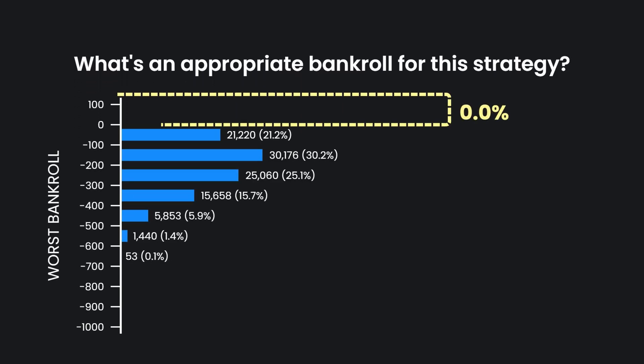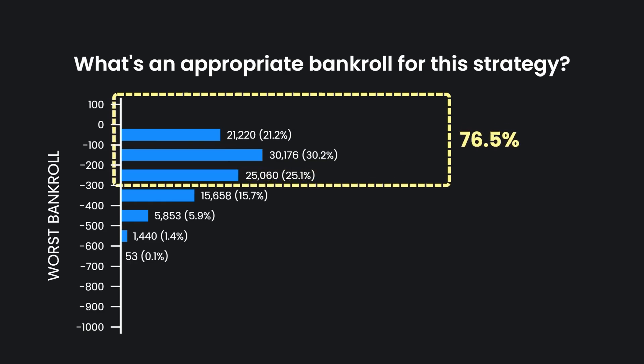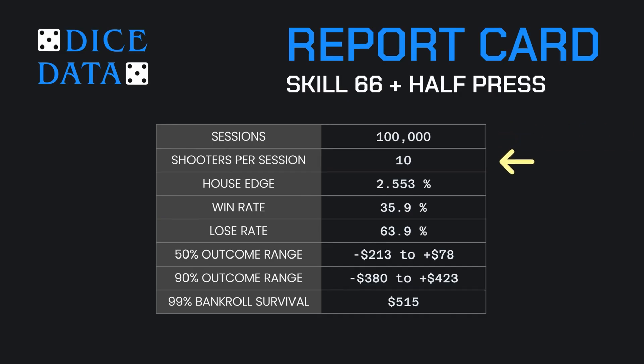This is a chart of the players' bankrolls at their worst during the session. Let's look at the report card: we simulated 100,000 sessions of 10 shooters each, and the overall house edge was 2.553%. 35% of the sessions ended with the player winning money, while almost 64% lost money. The middle 50% of outcomes ranged between a loss of $213 to a win of $78. The middle 90% ranged from a loss of $380 to a win of $423. Players with a bankroll of $515 survived 10 shooters in 99% of the sessions.